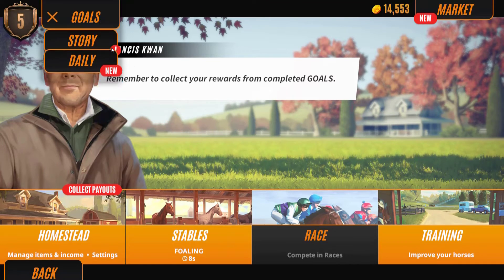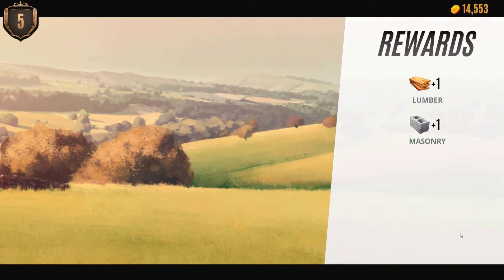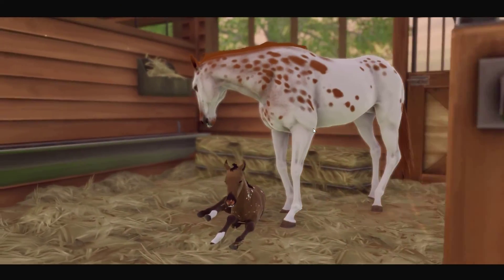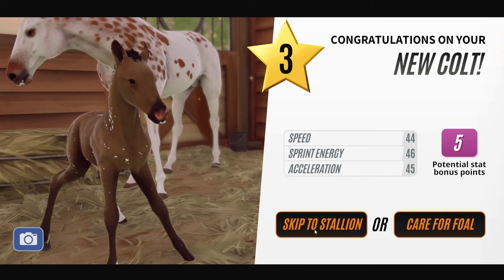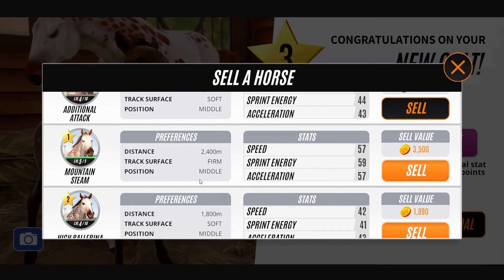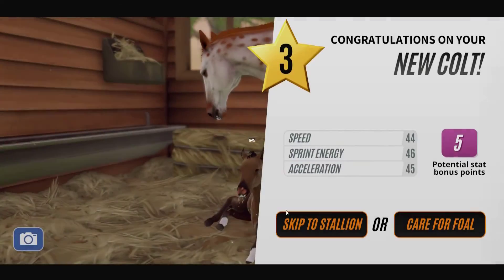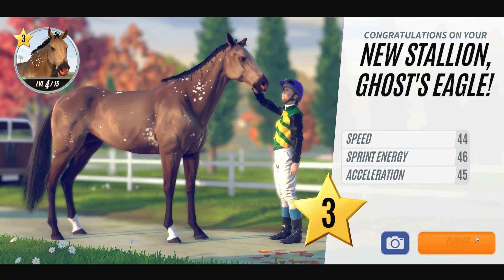Doing well at Yarra Park — we'll show the world that we're a serious contender! Let's go meet our new foal. It's a three-star — we want to see 40s, and we don't have that, but it's also a stallion. We're probably not going to use Mountain Steam at this point, so we'll sell him. Let's skip to the stallion and see how that looks. Not a great three-star one, but it's not too bad.